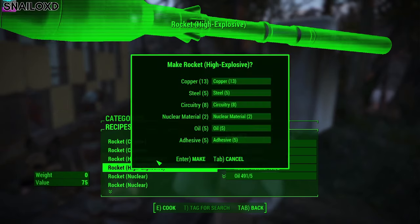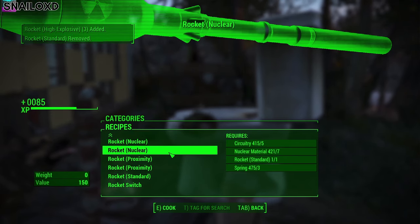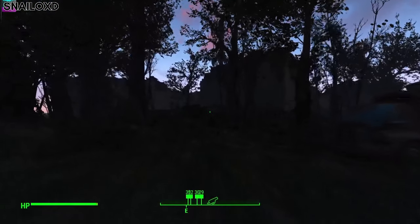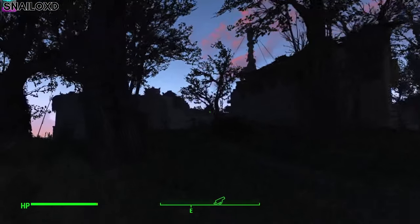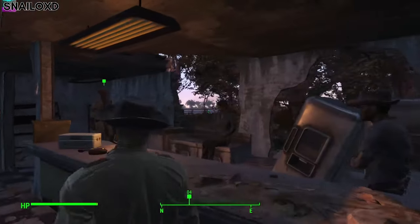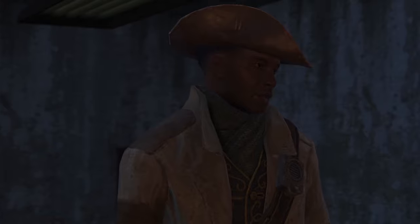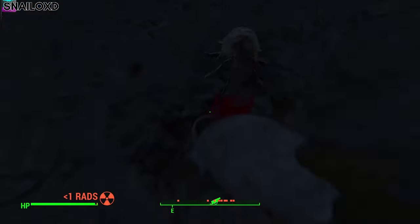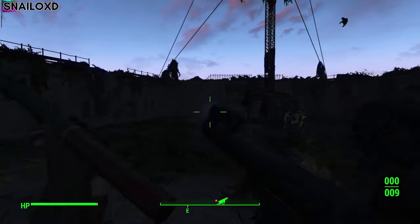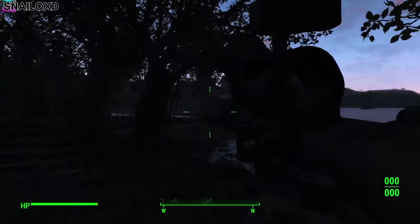Knowing what I know now about the RPG, I made sure to craft more rockets because we were definitely going to need them at the castle, especially if they're that weak. We were ready and the castle was right in front of us. It was time to speak to Preston one last time to get the strategy and get the party started. Everyone's here, General. Our primary objective is to clear the courtyard — that's where we should see the most opposition. Just get in there and hit them with everything we've got.